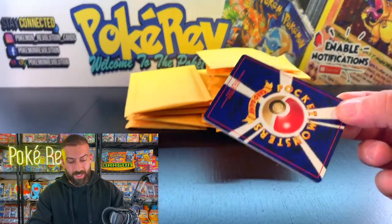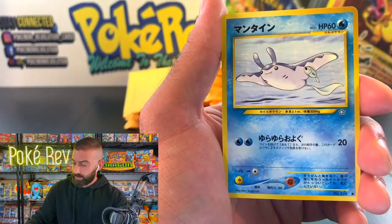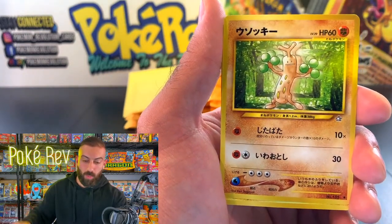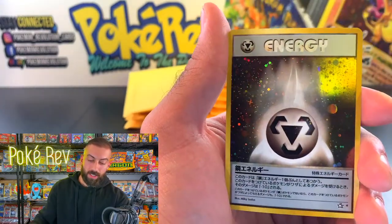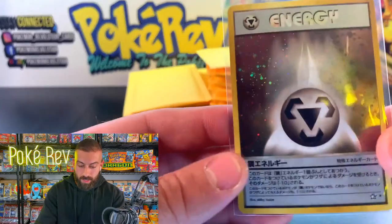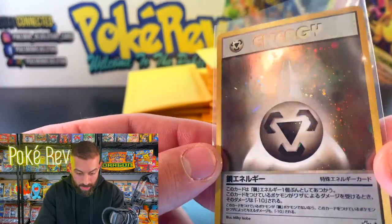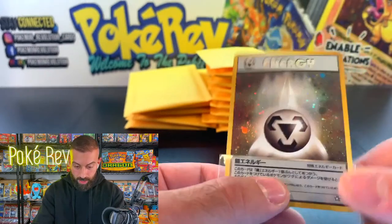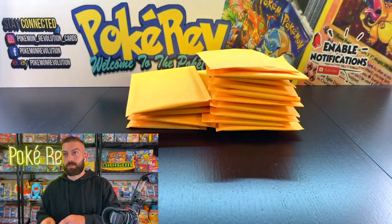Girafarig. Are we going to get that Lugia hit? Metal Energy — we haven't hit this one yet. We did double up once with the Rainbow Energy from Rocket. Metal Energy — in English this is very difficult to grade and one of the most expensive cards in Neo Genesis. In Japanese the quality is usually almost flawless, so this one would probably get a 10 from PSA more likely than not.